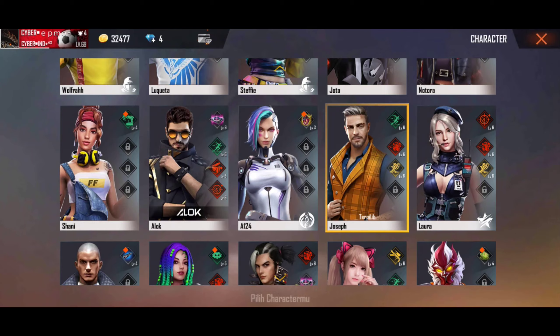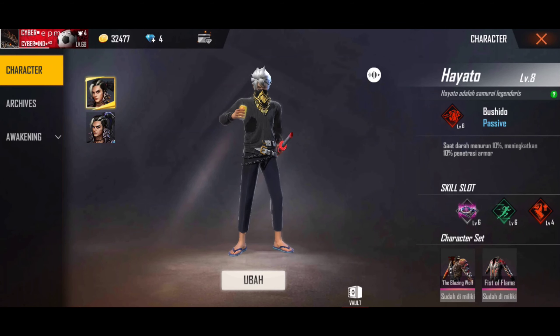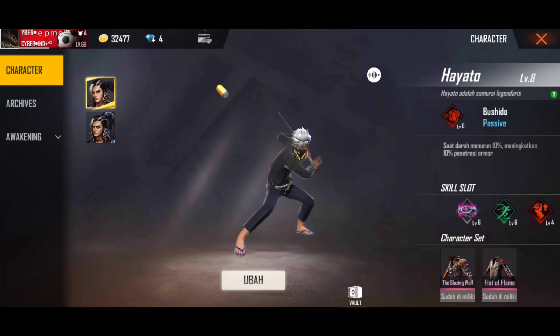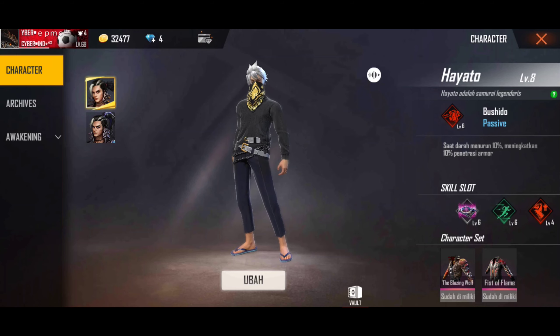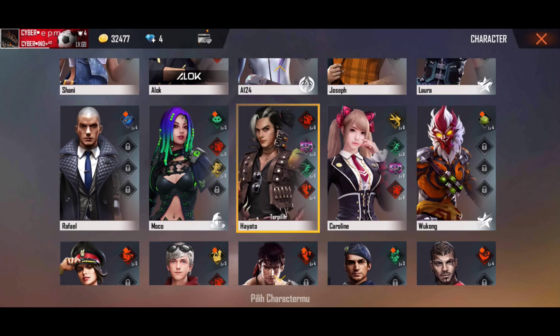Selanjutnya yang ketiga ada Hayatou. Kemarin baru ada awakeningnya, tapi kayaknya gak worth it sih awakeningnya. Skill Hayatou yaitu saat darah menurun 10%, meningkatkan 10% penetrasi armor. Jadi ketika darah kita tinggal sekitar 20, otomatis kita bisa melewati 10% penetrasi armor musuh, sehingga damage kita lebih sakit.